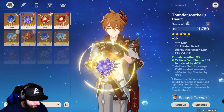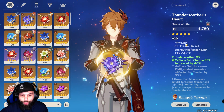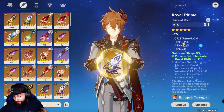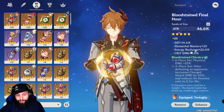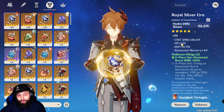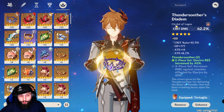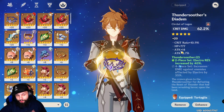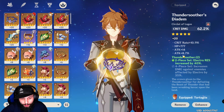Looking at my artifacts: my flower has crit rate, energy recharge, and attack percentage — that's good, though I'd like the HP substat to be crit damage. The feather has crit rate, HP percentage, and attack percentage — the flat HP could be crit damage or energy recharge. Attack percentage on the sands is solid. The cup has Hydro damage with crit damage substat, which is great. My circlet has crit damage with crit rate and attack percentage subs — this is the piece I'm wearing because it has the most crit rate available to me.